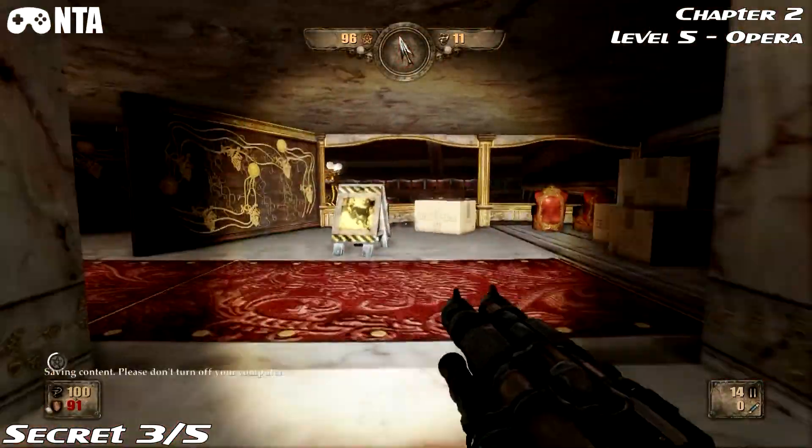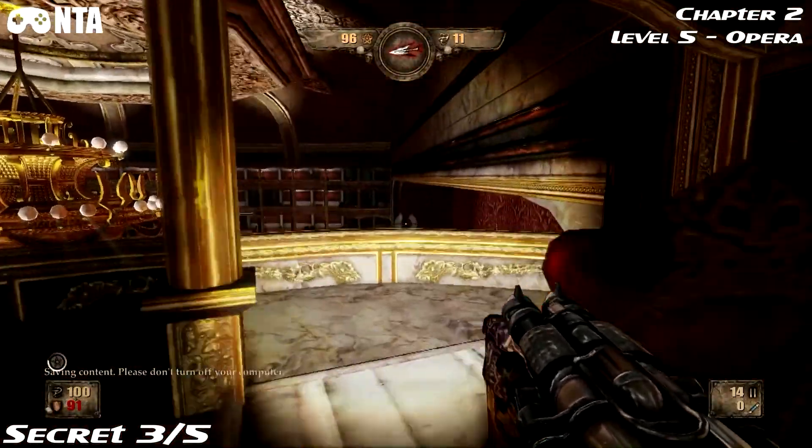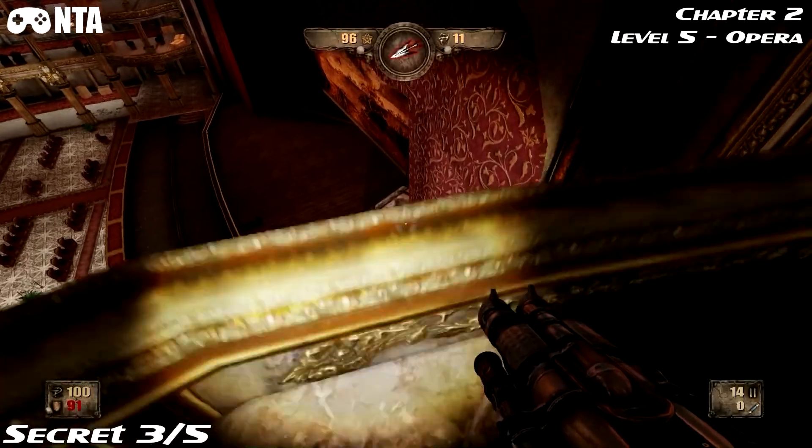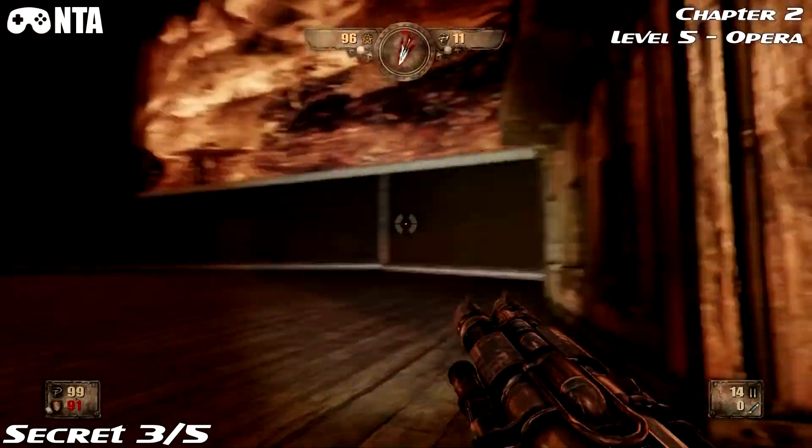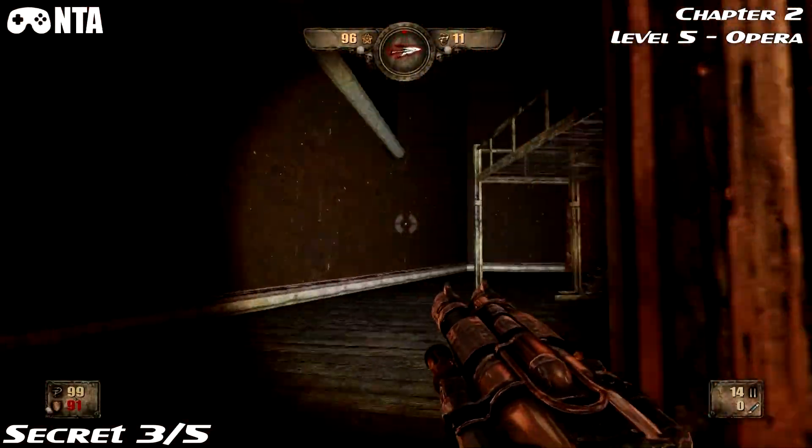Okay, once you get to the top, you want to jump down onto the stage. Then climb into the building to get your secret.